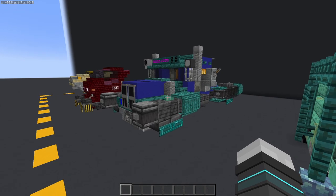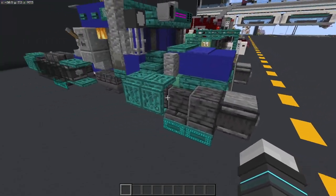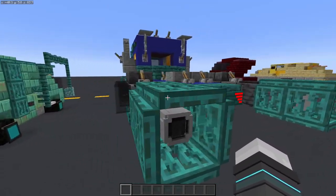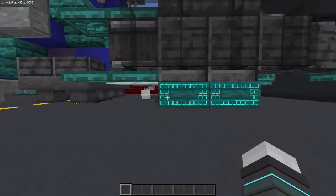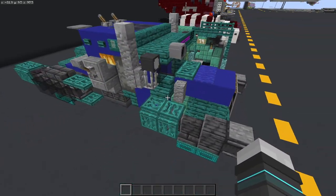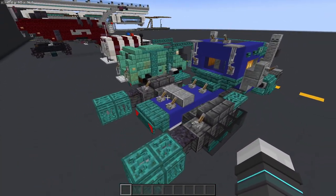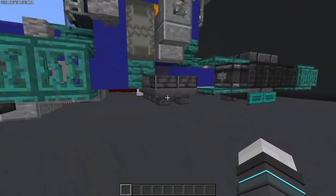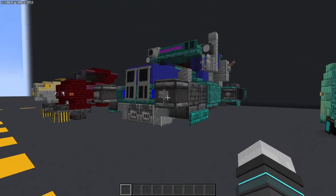Moving on to the next truck — and this one's probably in my top three — it's a big blue semi truck that kind of gives me Optimus Prime vibes. It has some rocket boosters up at the front and another set at the back. This is a flying truck with propulsion mechanisms made with signs. It's got lights up at the top and lots of little details. No trailer, but you can add hover tech from any of these designs.